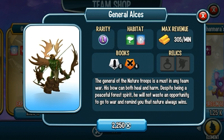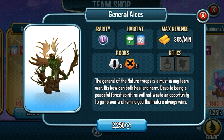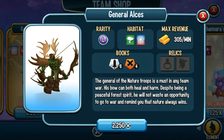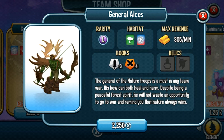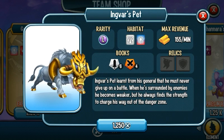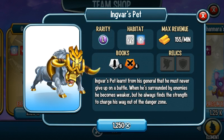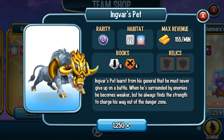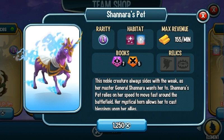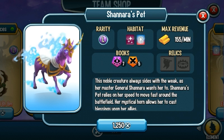General Axess is a good supporter — he can apply poison and heal his teammates. Not too many people like this monster and I haven't purchased him. Unless you want him for your collection, I wouldn't really recommend purchasing him.